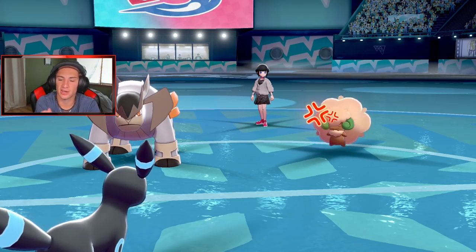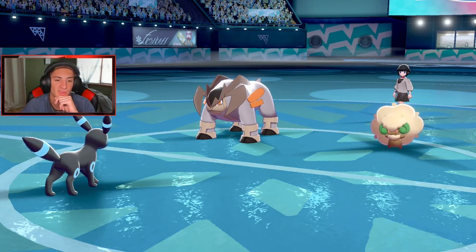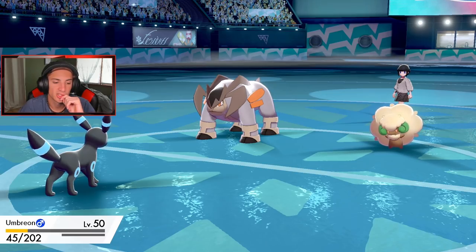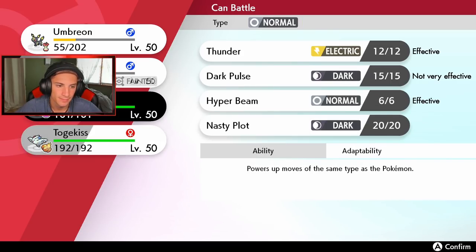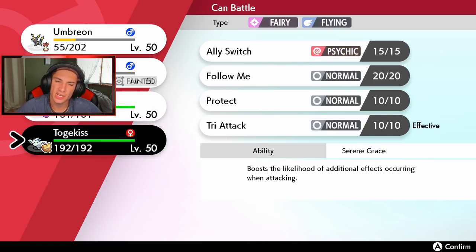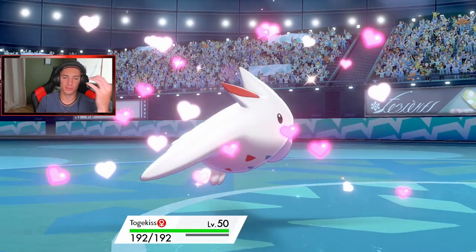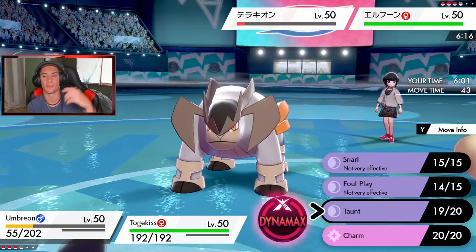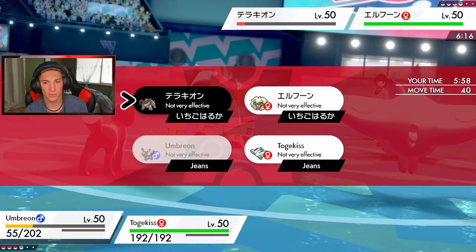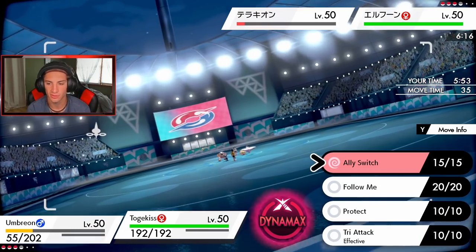It comes down to a 2v1 situation — this thing's Taunted. Whimsicott comes out and we're going to see a Dynamax from Porygon-Z. He cannot go for Tailwind but Terrakion is rather fast. We got Porygon-Z and Togekiss. I really cannot throw Porygon-Z out yet — this Porygon-Z is definitely my Dynamax mon. I'm just going to Snarl and do a little bit of damage on Whimsicott.